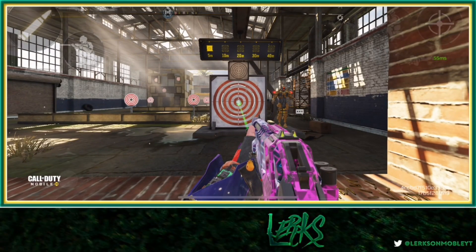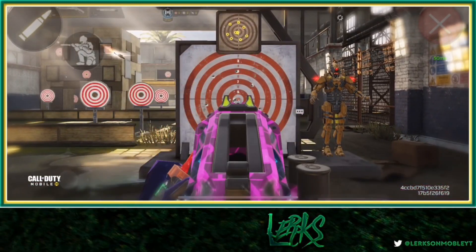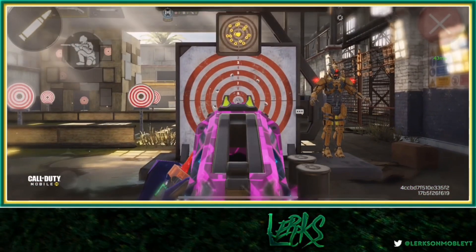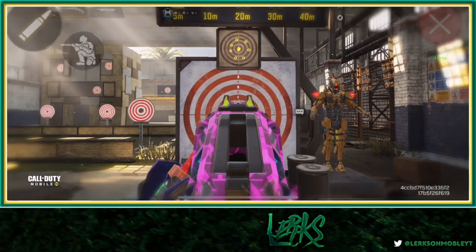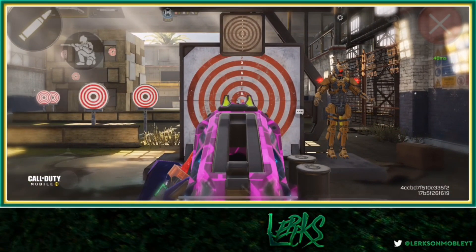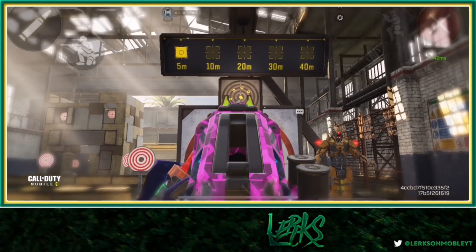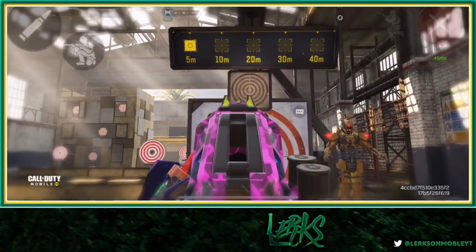We are here in the firing range testing the KRM, the BY15, and the HS0405, showing just why the HS0405 is going to be the new meta for shotgun players. If we aim straight on the target, you can see a huge spread going all the way up to the fifth shot. Looking at the top when we get our center shot, there are four pellets in the center and six around — this is a 10 pellet shotgun.